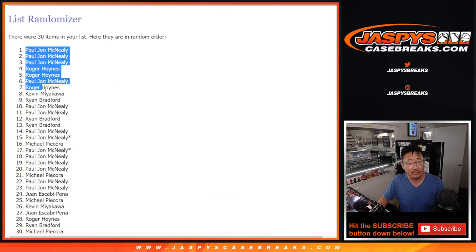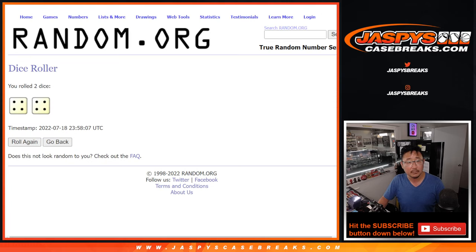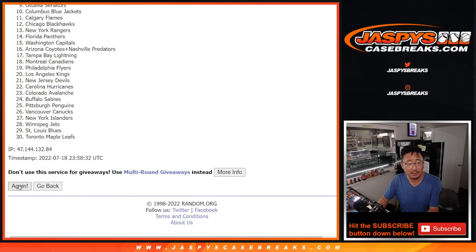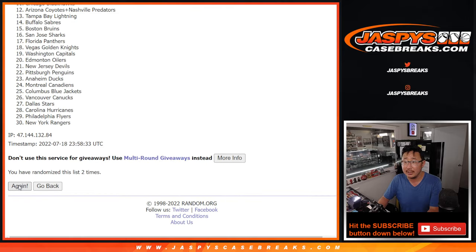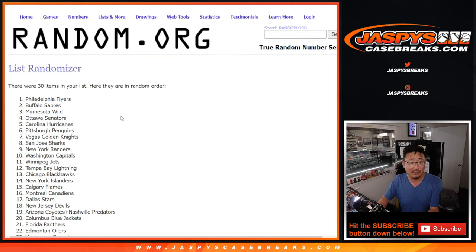After 8, we got Peej down to Michael. 4-4, 8 times for the teams. 1, 2, 3, 4, 5, 6, 7, and 8th and final time. Good luck.